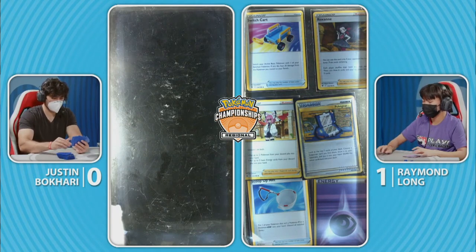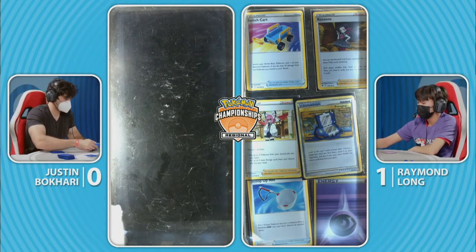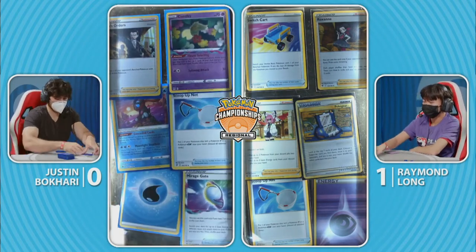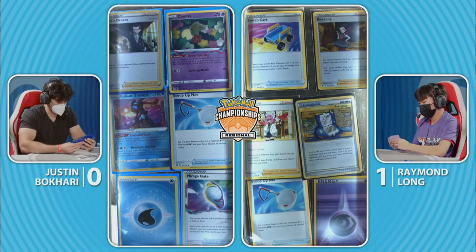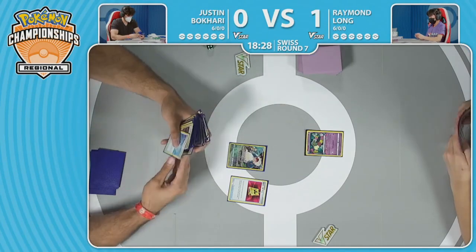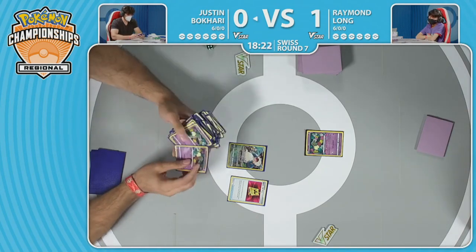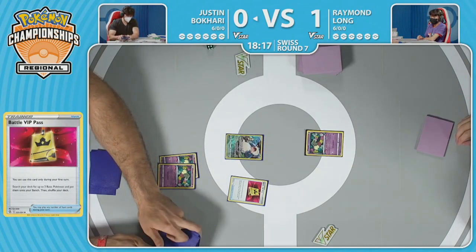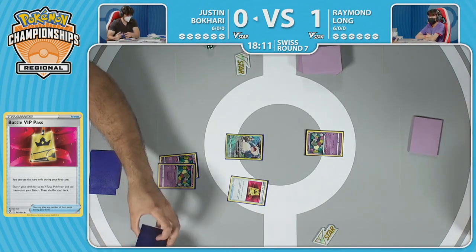Less than 20 minutes remaining in round seven. Justin will need to start off faster for game two — being six and oh and going first in a matchup that seems slightly unfavored. Prize cards for Raymond aren't looking too bad — has a Scoop Up Net along with that one Roxanne in the prize cards, but hey, you're planning on winning anyway. Radiant Greninja hiding out in the prize cards for Justin — no Hisuian Heavy Ball in his list, so it's going to be a little rough for the early game draw.